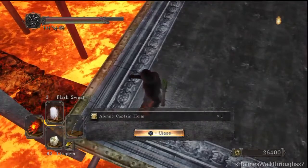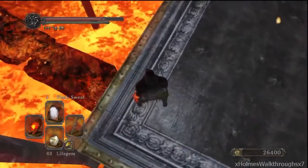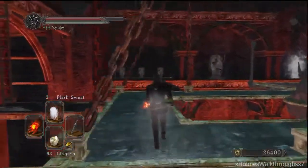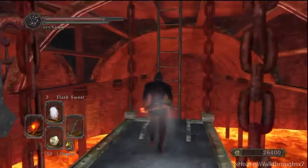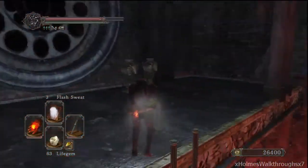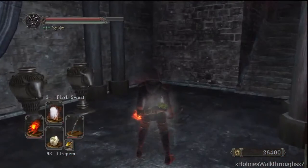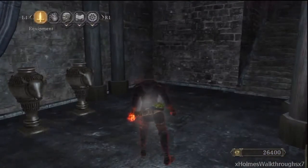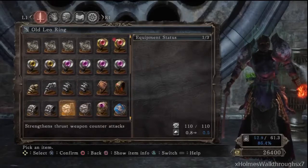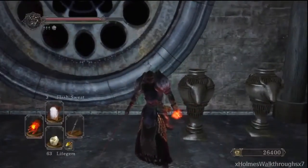This video is gonna be a bit confusing — I hope it's not that confusing — because I don't know any other way to make it less confusing, because it's a real pain to do this one. So, this is Iron Keep, and you can gain access to this area after opening the second bonfire. You can also skip the bonfire and come straight to this area, but it's kind of a pain, so I suggest you open up the second bonfire.